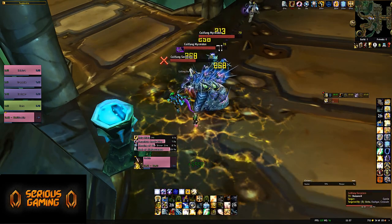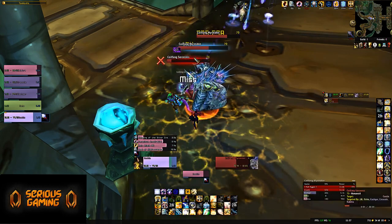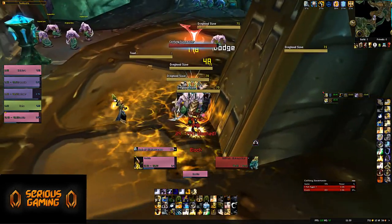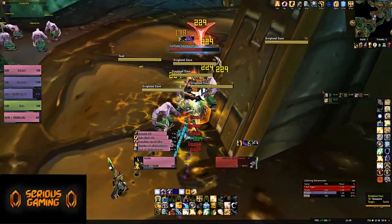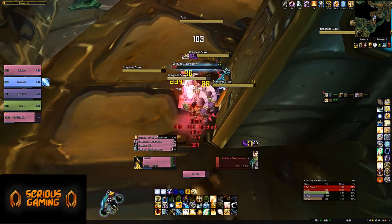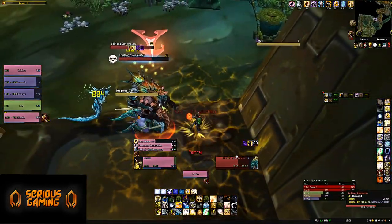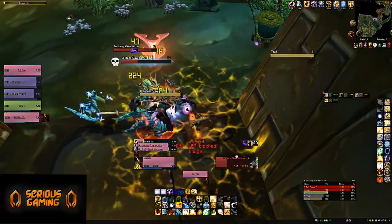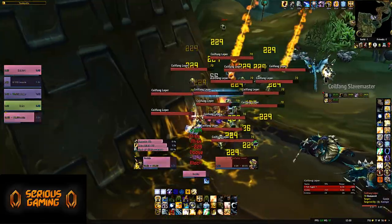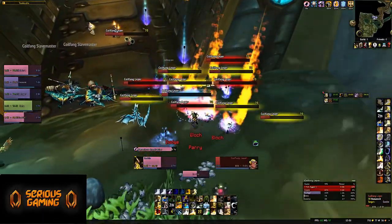There are two annoying mobs — the Underbog Giants — that you have to deal with as you enter the instance, but outside of that the trash here is not that plentiful. You can skip a good amount of it, and they don't do high damage or have annoying abilities. Some exceptions exist, but you can skip most, if not all, of those trash packs that might actually cause issues — specifically the elementals. You don't have very difficult trash, nor a lot of it.